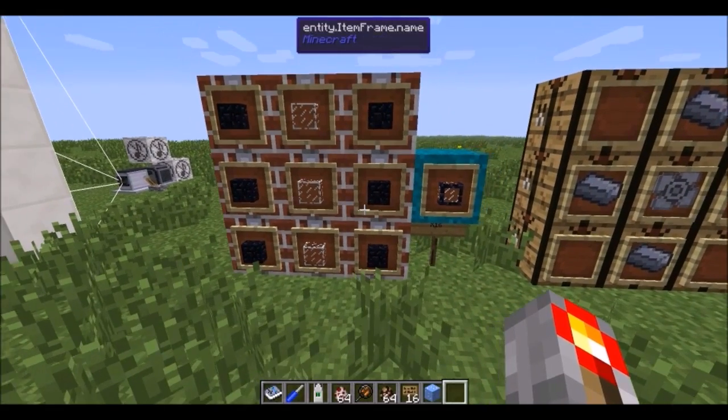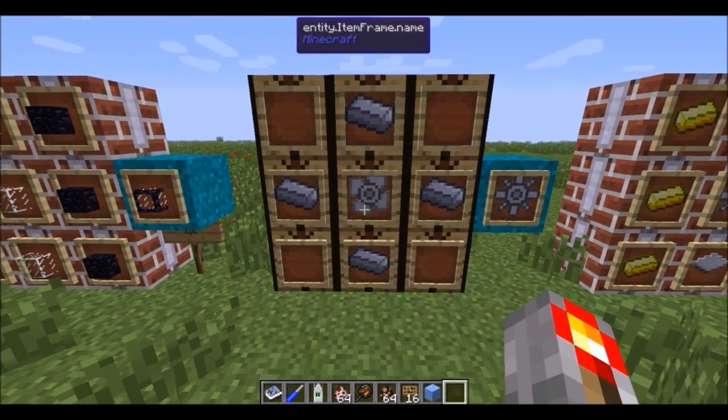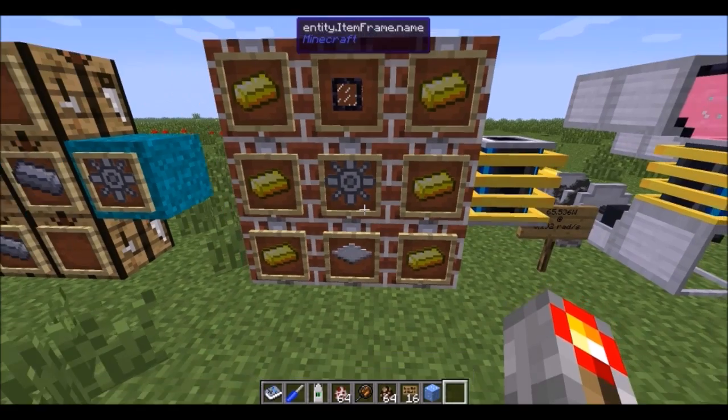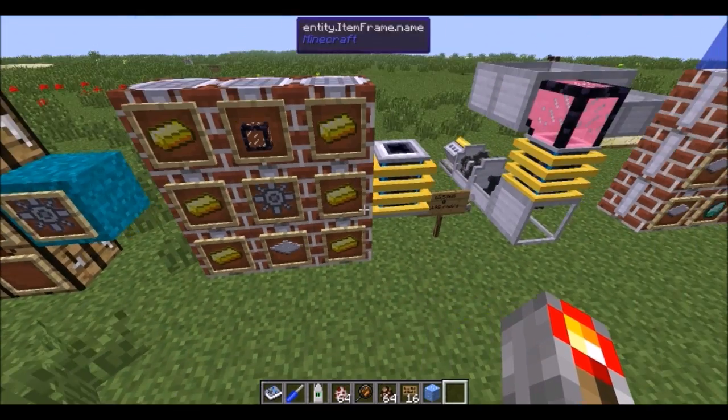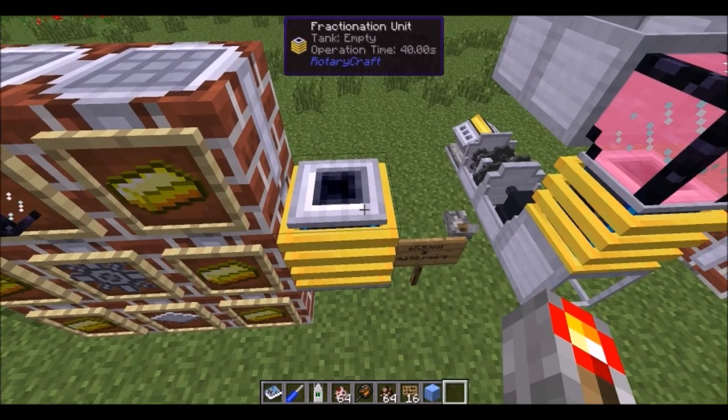The first thing you want to do is figure out how to make rocket fuel. It's a fairly simple recipe just using obsidian glass to get you 16. You're also going to make a mixer that uses an impeller and uses four more ingots around it. You can take the mixer and one of those fuel pipes that you just made and you get to make a fractionation unit.